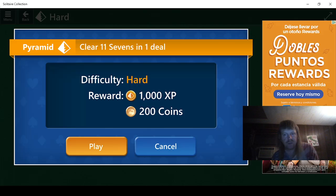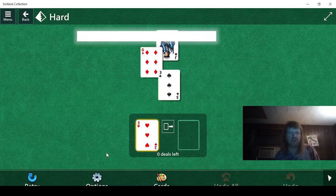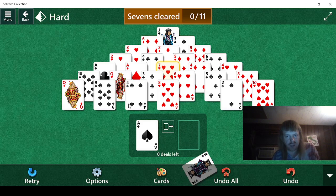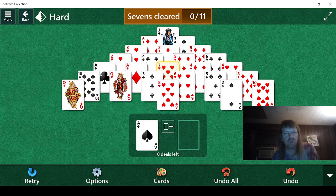And we're back. We need to clear 11 sevens in one deal. 9 and 4 — looks like what we have to do is we need both these queens gone.